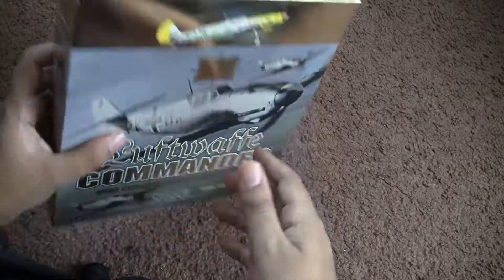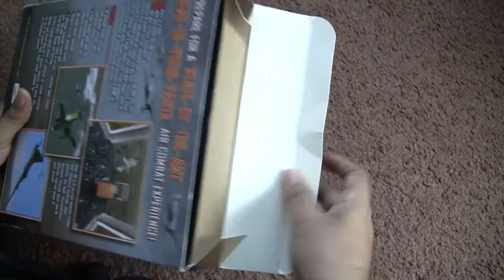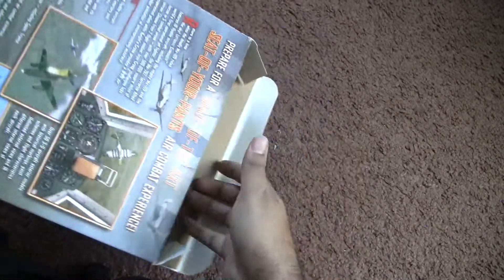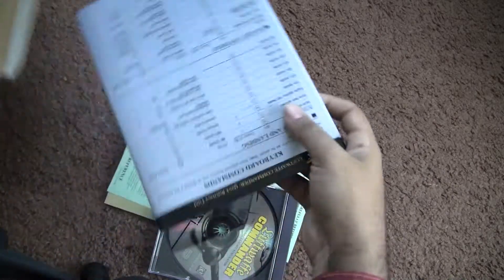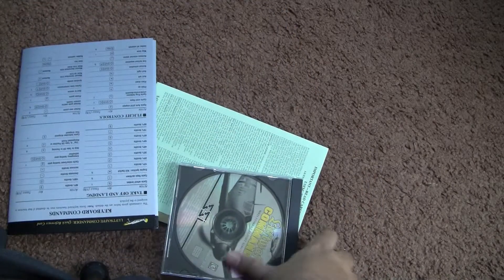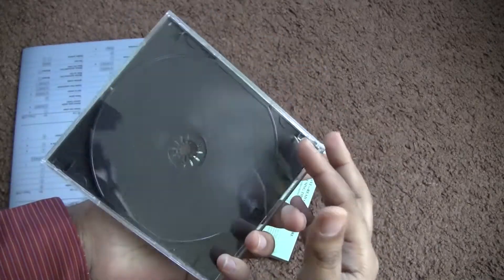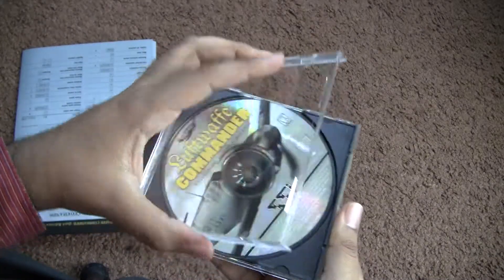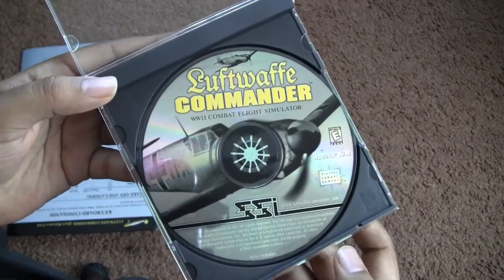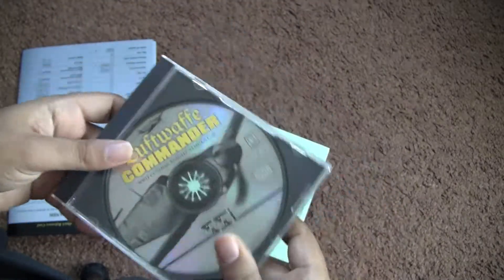To look inside for the contents, let's go ahead and open it up. First things first, you get the CD in a pretty plain jewel case. I don't like it — I wish there was some kind of artwork. Here is the CD. Nothing special about the CD, just a basic CD.